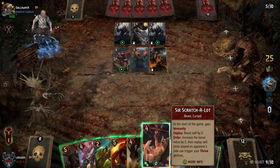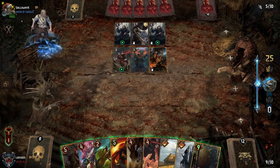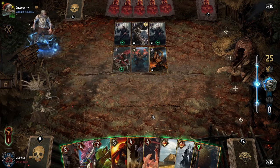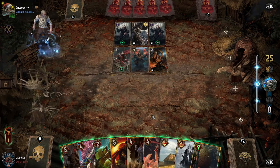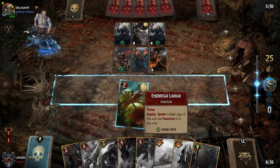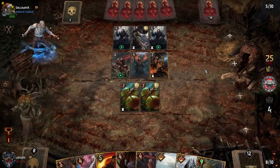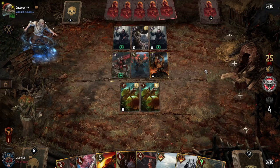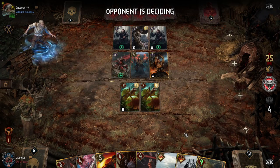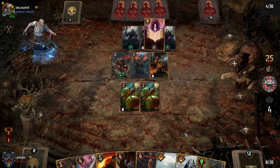Because we have such significant card advantage here I think we'll deliberately play other things early in the round and try to force them into using most of their removal. Obviously they're going to have a ridiculous amount of removal — it's mostly just wait until they have basically zero cards remaining or until they pass, and then start pulling off the Scratch-A-Lot combo. The question is whether that'll be enough points — I don't think they're going to have many points on their side.